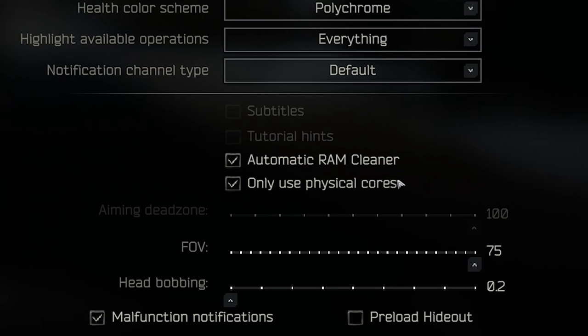Underneath that, I've got 'only use physical cores' enabled. If you've got a hyper-threading and multi-threading CPU, try this on first because it's a use-case scenario — it may work or it may not. Your system has logical and physical cores combined within your CPU, and mixing the two is never usually good. It'll cause your system to underperform, so if you've got a hyper-threading and multi-threading system you're going to want physical cores ticked.